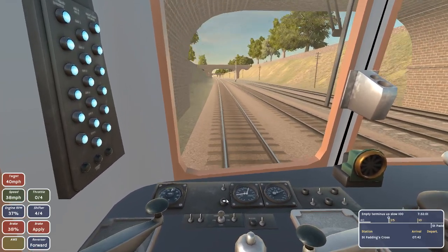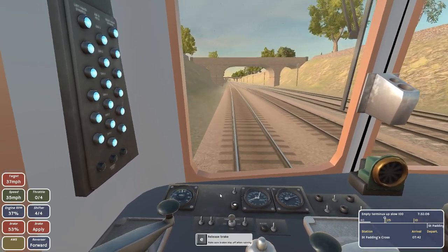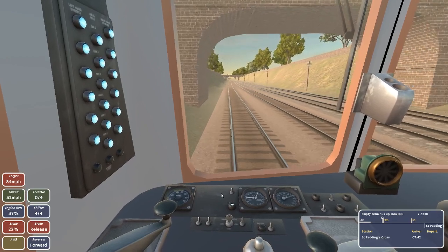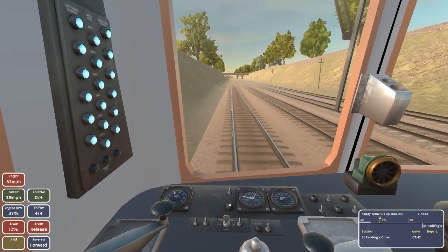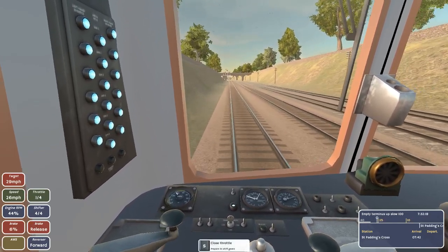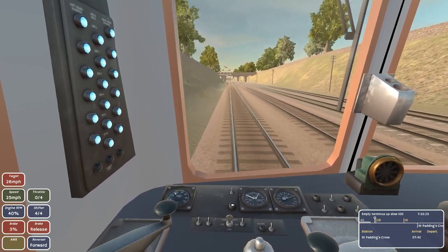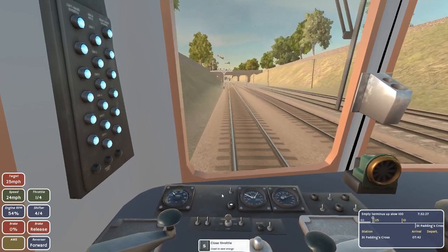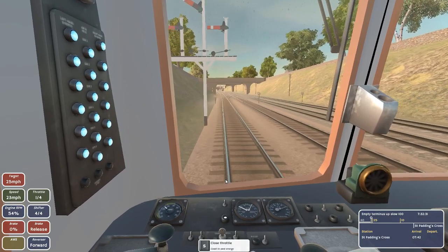I'll just keep the train going at this nice steady speed and start applying the brake because the speed limit is about to change. I have a little helper icon helping me out telling me when to brake and stuff. Looks like our signal is clear and we can go right on through.